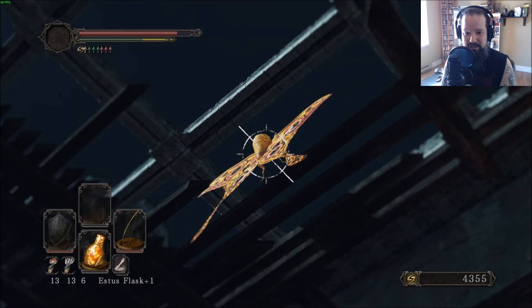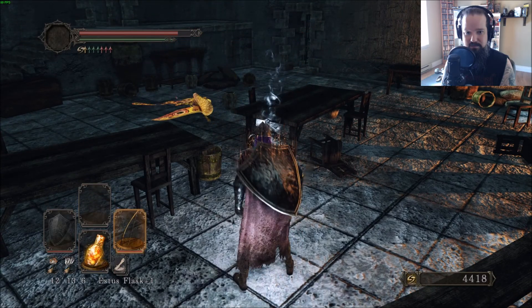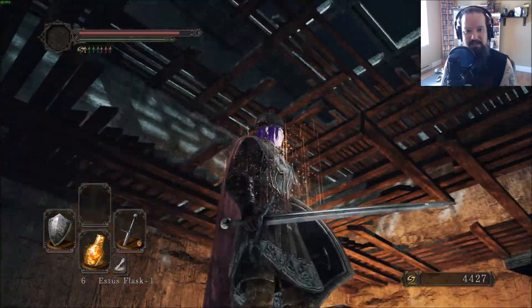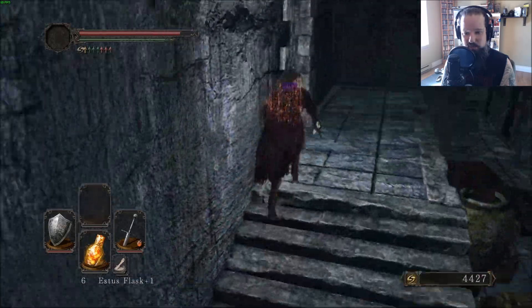I never actually noticed that before, and I've played through this game a bazillion times. I'm going to go ahead and just kill this butterfly to get the souls and a Radiant Lifegem. I literally had never noticed that before, and like I said, I've played through this game way too many times.